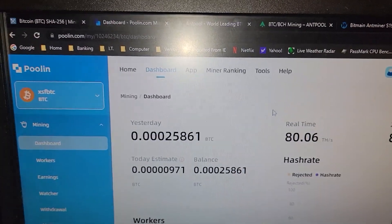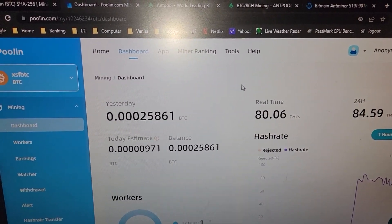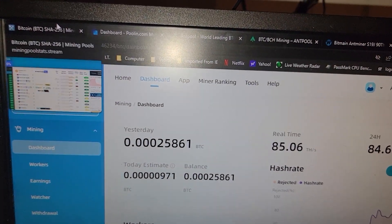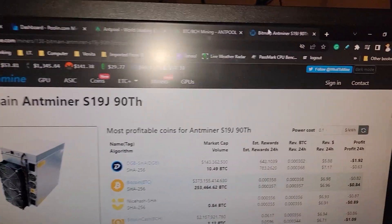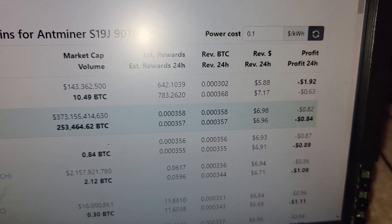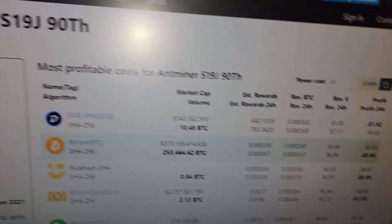I could put this on normal or even high power mode, but with the thermal conditions here in Florida in a grow tent, it's just not ideal. After electric, we are in the negative, but I'm still able to obtain and store Bitcoin.